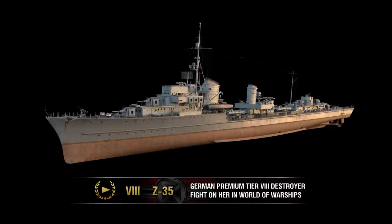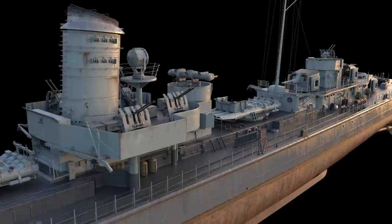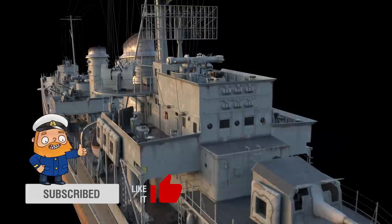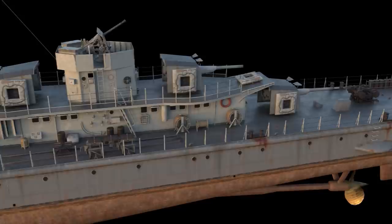Destroyer Z-35 was ordered for the German Navy, the Kriegsmarine, and became the lead ship of the 1936 B-class. To ensure an efficient construction process, ships of this class were unified to the fullest possible extent with the parameters of their predecessors — destroyers belonging to classes 1936, 1936A, and 1936A MOP. Engineers installed five 127 mm SK C-34 guns in single shielded mounts on Z-35.